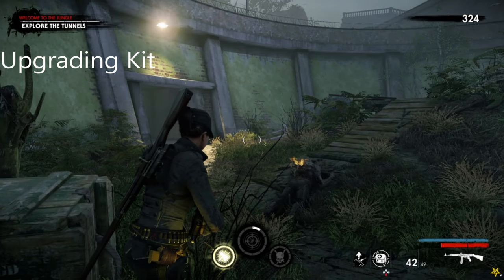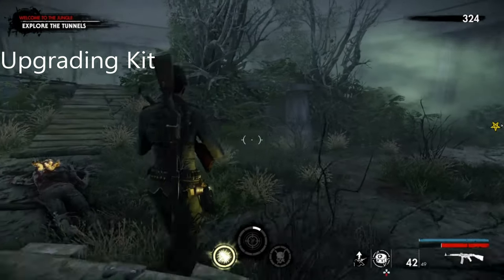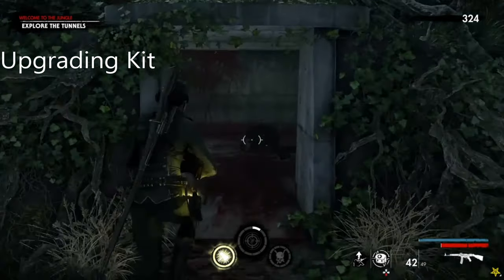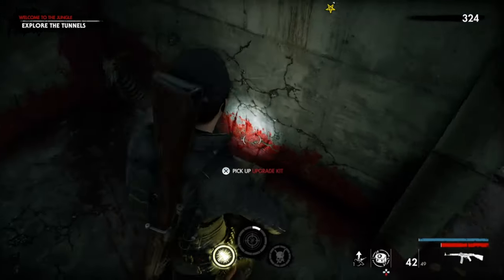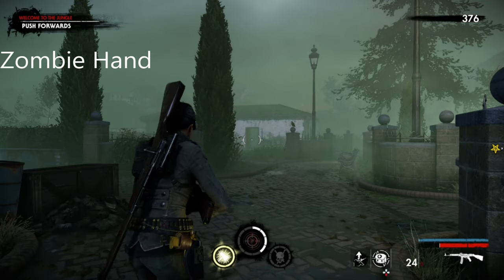This is chapter 2 of mission 4. What you want to do is kill both of the screamers. Once you come to this round bit, this is the upgrading kit and it's just right there.